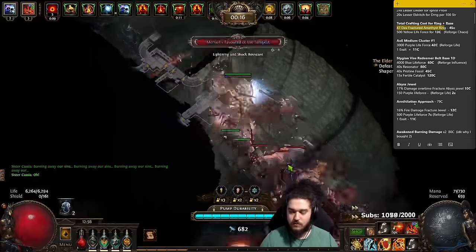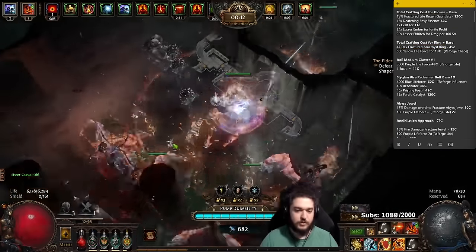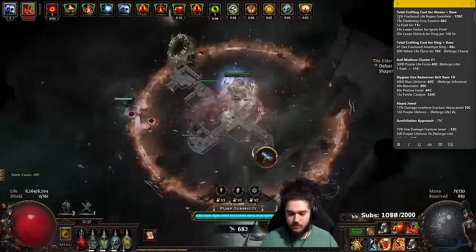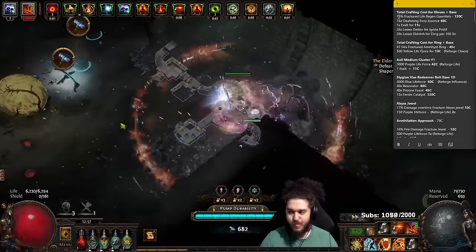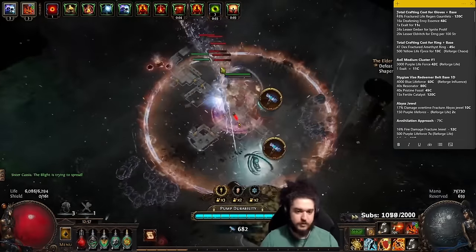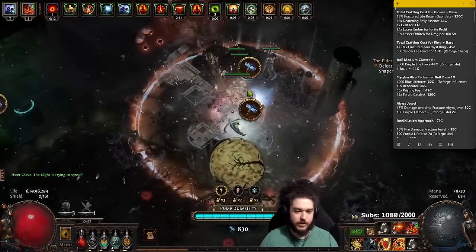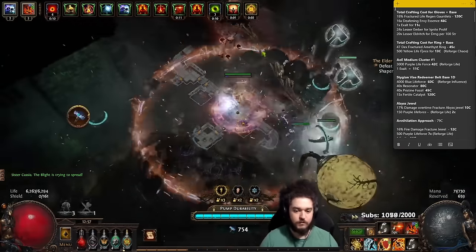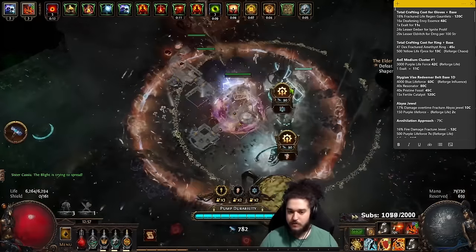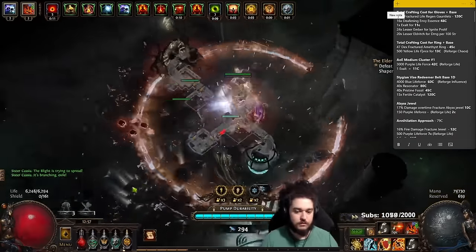Yesterday we did a lot of crafting, so I'll go step by step. If you've been watching, you'll notice I get the majority of my money from blight. We've been running blight along with beyond — the blight-beyond combo has been getting me pretty good currency. The beyond currency isn't too crazy right now aside from the divine teardrop, which sold for like six divines. We've also gotten a couple golden oils from blight.